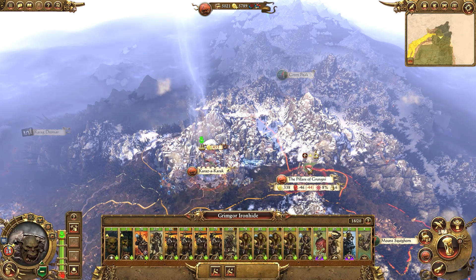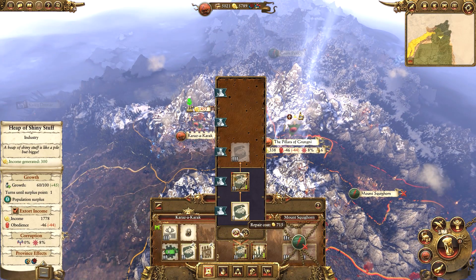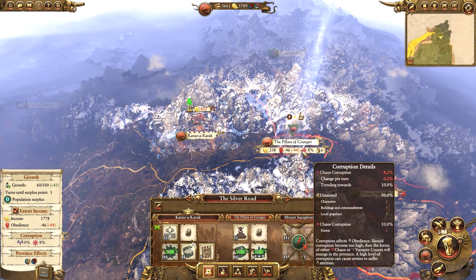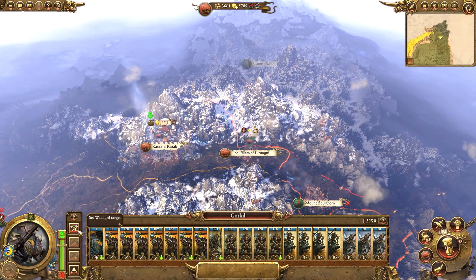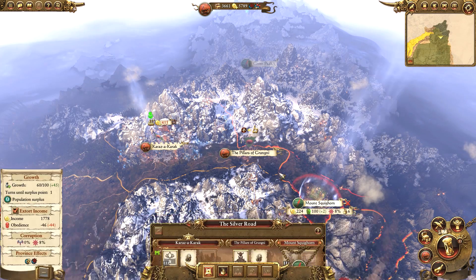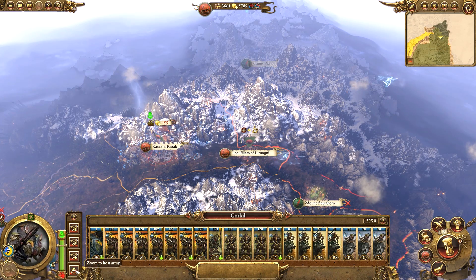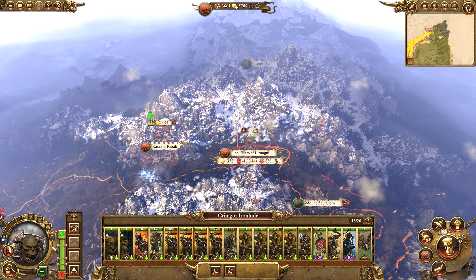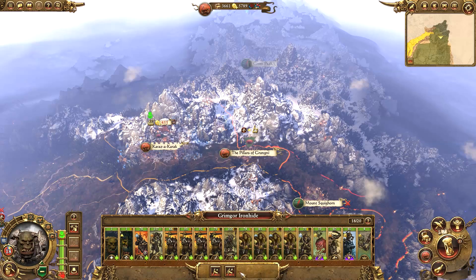I can repair these two buildings and we'll move on to Mount Squighorn. I might be able to get Gore Kill to take Mount Squighorn for us, or maybe I can just do it myself next turn. Either way, Grimgore has levelled up so we will give him Ard Lads, and next turn we will get the Crimson Killers.